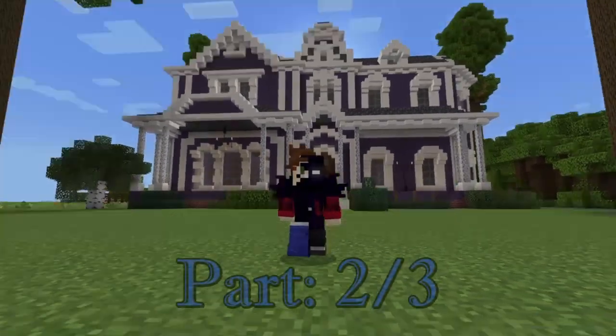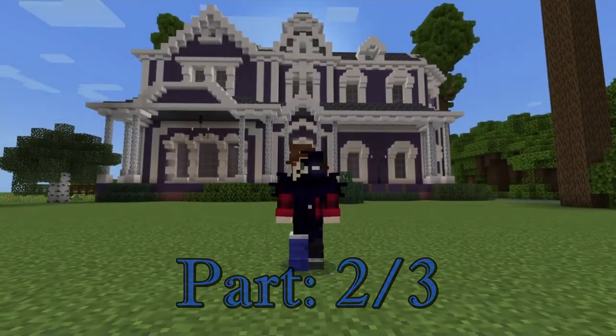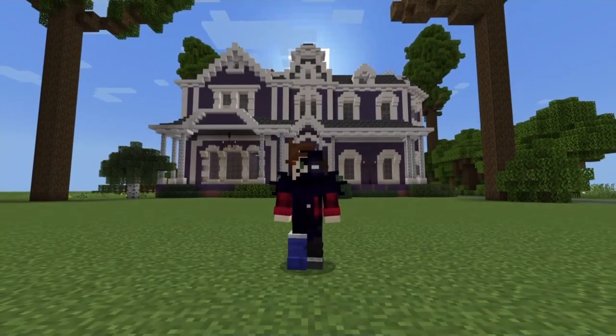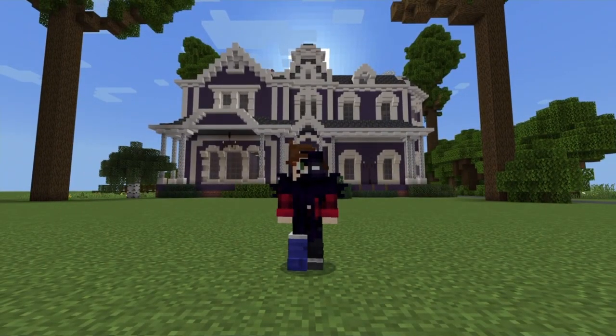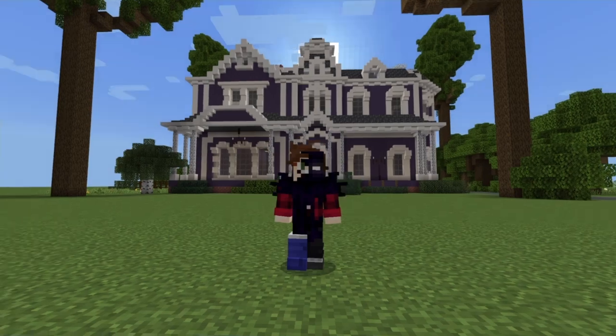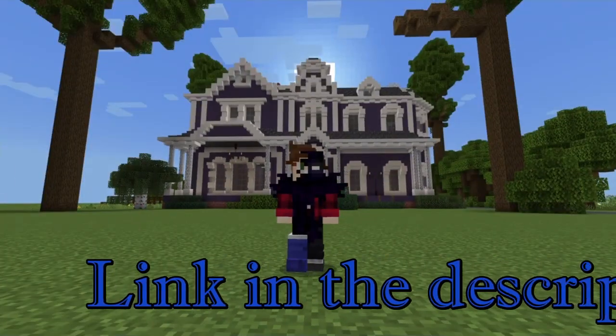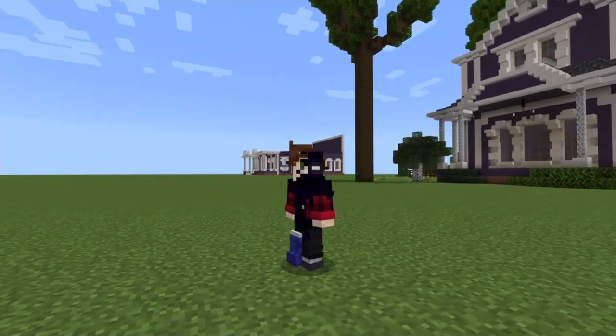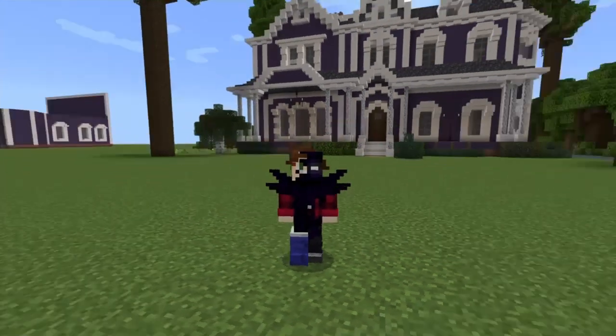Hello there assassins, welcome to part number two in how to build the Creel House from Stranger Things season four in Minecraft. If you missed part one, you can go ahead and check that out with the link in the description, so you can get the first floor built with the porch and everything. Then we're going to work on the second floor.